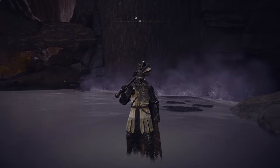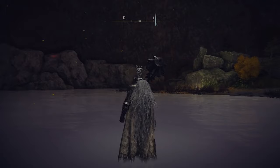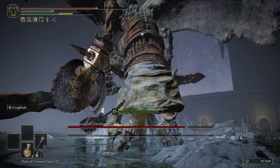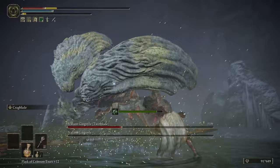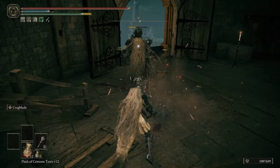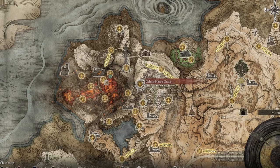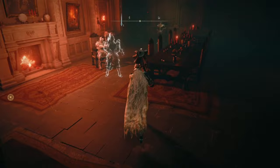For armor, I am using the Banished Knight Helm, the Haligtree Knight Armor, the Bloodhound Knight Gauntlets, and the Scaled Greaves, which wrap you in a package of 57 poise, allowing you not to be staggered as much on the battlefield. The Banished Knight Helm drops from Banished Knights all over the Lands Between. The Haligtree Knight Armor drops from Haligtree Knights in the Haligtree. The Bloodhound Knight Gauntlets are in Gelmir Hero's Grave, dropped by a Bloodhound Knight. The Scaled Greaves drop from an invader during your second letter from Volcano Manor.